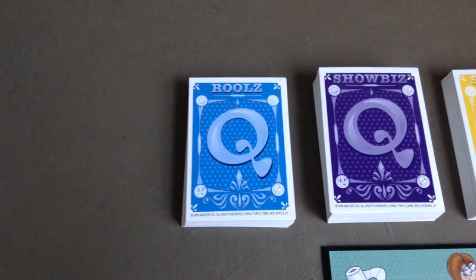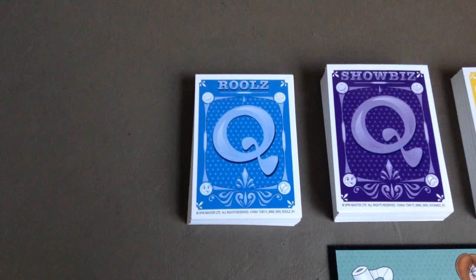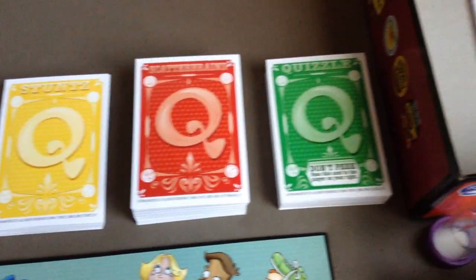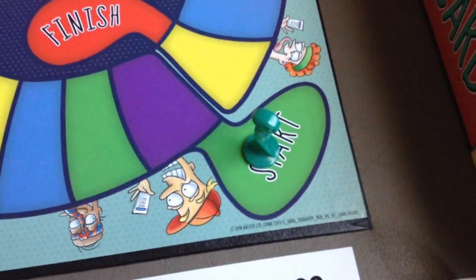Here are the five different categories: Rules is blue, Showbiz is purple, Stunts is yellow, Scatterbrains is red, and Gwizzle is green. I went with the green game piece because of green peas.